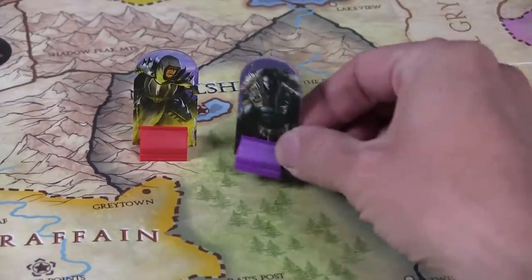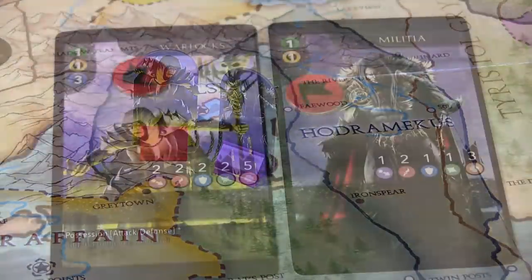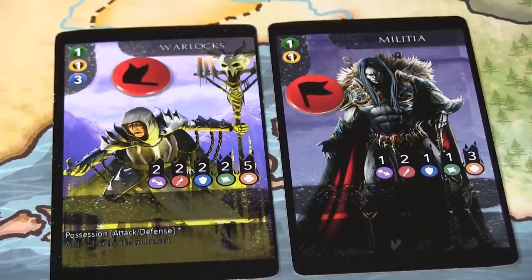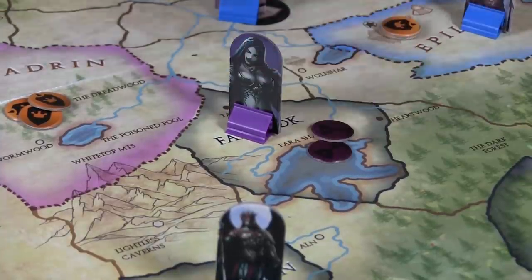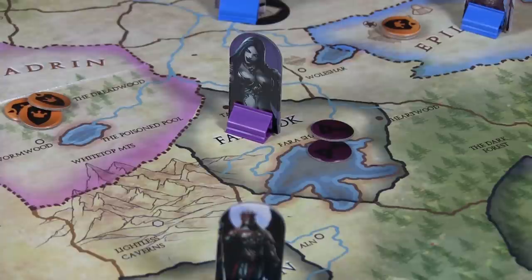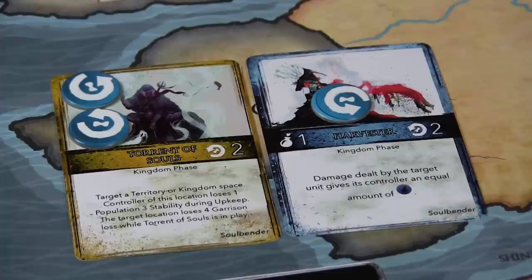Next up is the Map phase — this is where the action happens. You can move and attack units, but you have to do it in that order, because if you attack first you can't move. Each unit for which you have a command token can be used to attack another unit, a neutral territory, or an occupied kingdom or territory if you're at war with them. Attack actions can vary — if you have spells in place, those can trigger during this time, and you might also use a powerful virtue during the attack.